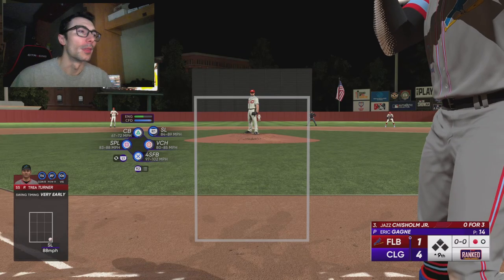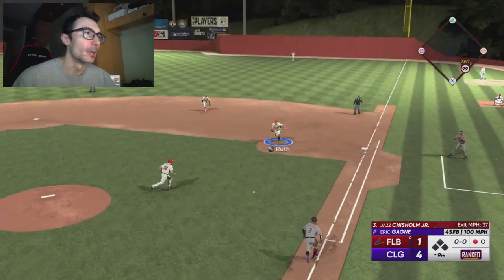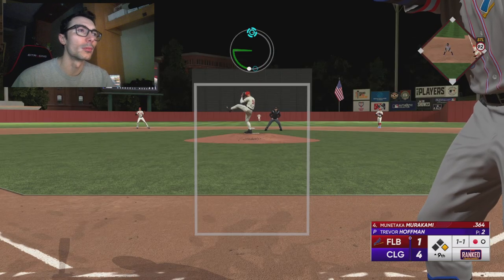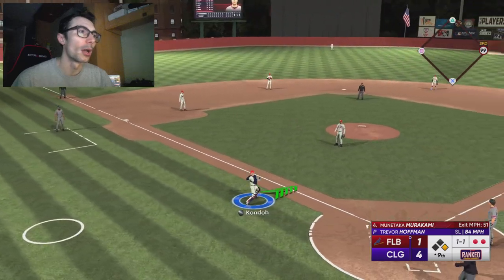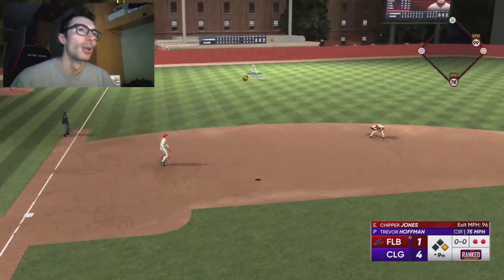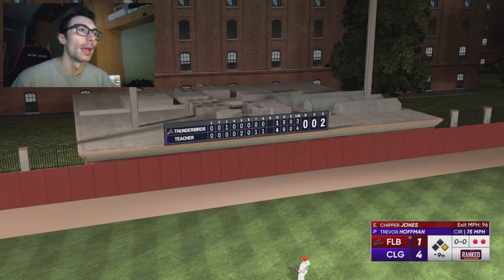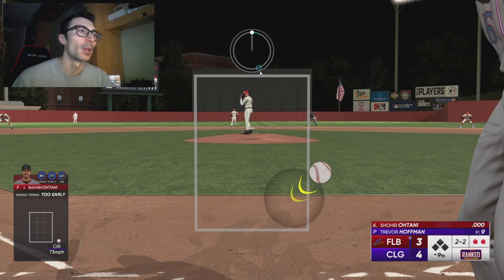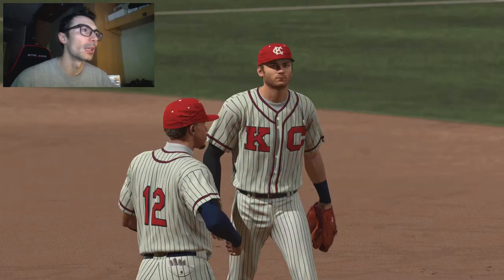We have a three-run lead with Eric Gagne in his second inning of work. We got the first out, which is always the biggest in the ninth — thank goodness, because I forgot to bring the fielders in for bunt defense facing Jazz Chisholm. The opponent pinch hit for Mike Trout and brought in Munitaka Murakami for the righty-lefty matchup, so I brought in Trevor Hoffman to close it out since Gagne was in the yellow on stamina. I threw that circle changeup not outside enough — left it over the middle, he went the other way with it — but then we got the strikeout.